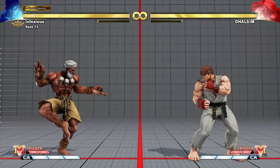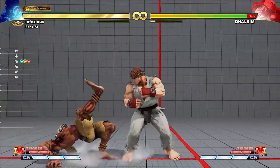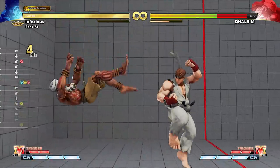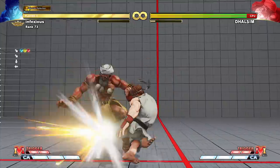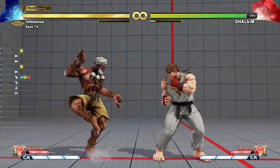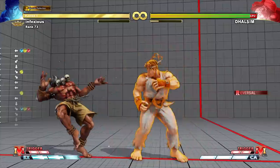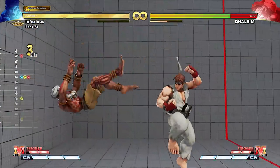In this example, Ryu is performing an option select forward dash on Dalsim's wake up. Ryu uses standing medium punch as his meaty attack. If Dalsim is hit by Ryu's medium punch, Ryu will hit confirm into a combo. If Dalsim blocks Ryu's medium punch, Ryu will end his pressure with a second medium punch. And if Dalsim uses his wake up invincible teleport, Ryu will dash automatically after his first medium punch whiffs, allowing him to punish Dalsim's teleport recovery.